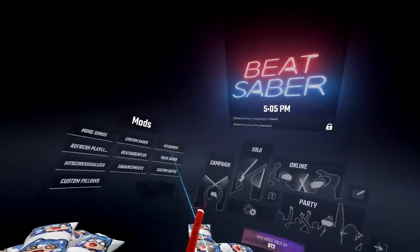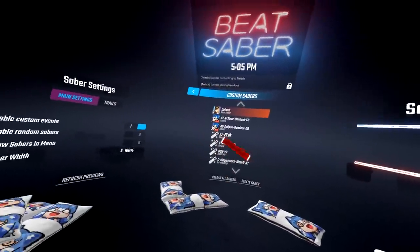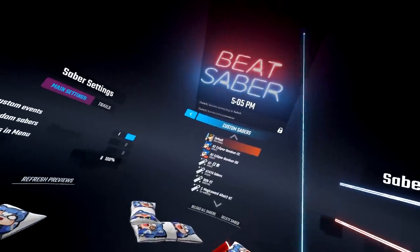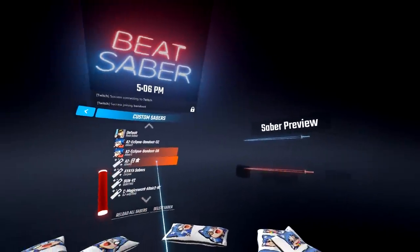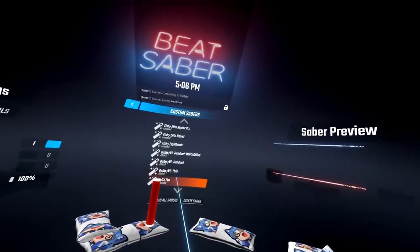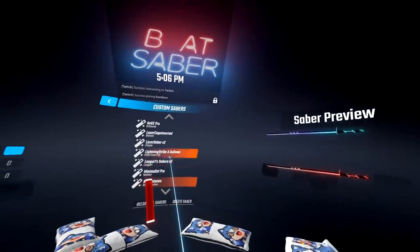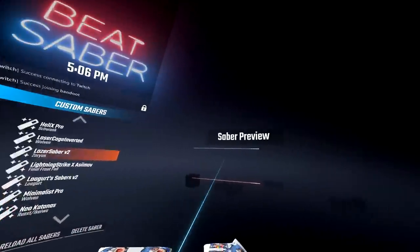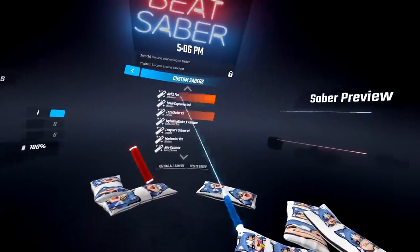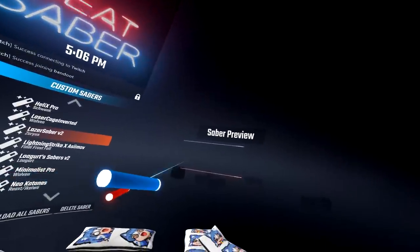The first mod I believe everyone should download is Custom Sabers. You can download more Custom Sabers over at modelsaber.com — I'll have that linked in the description. You can browse through that website and download over 100 mods that people have uploaded themselves. I personally like to use thin sabers. The majority of sabers in my catalog are fairly thin — I'm not a big fan of thicker sabers. The reason I like thin sabers is that when you're swinging around, since the sabers are thin, you can see the notes a little better. The trails also play a huge part.